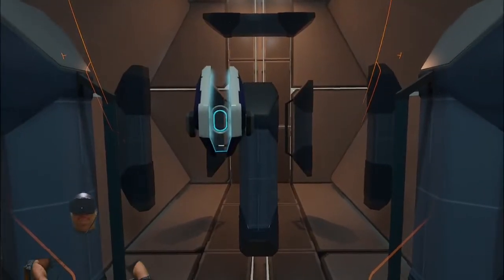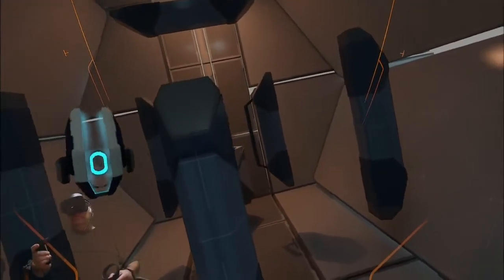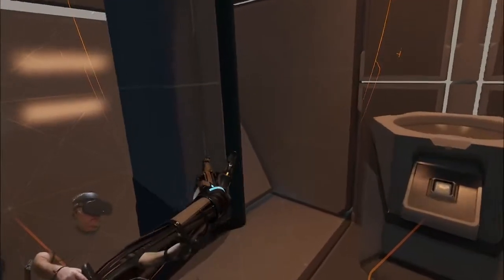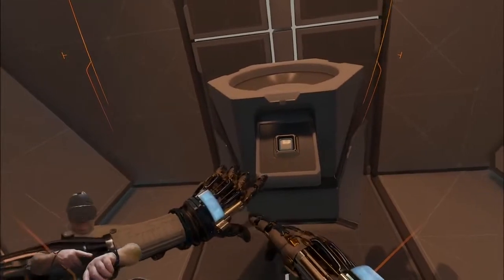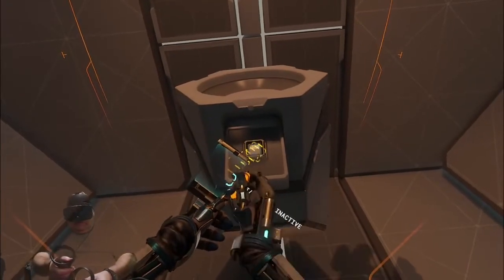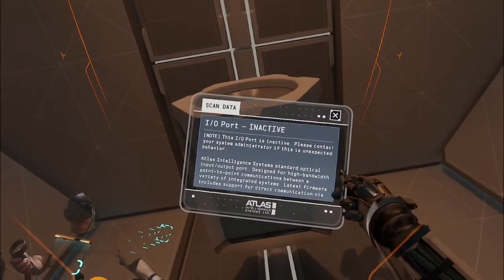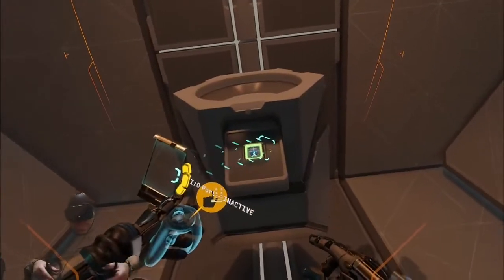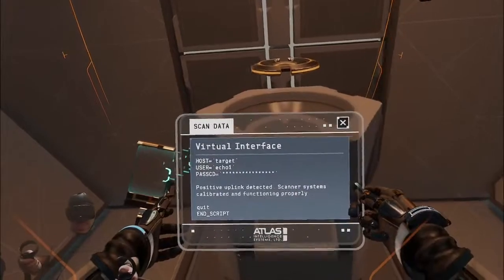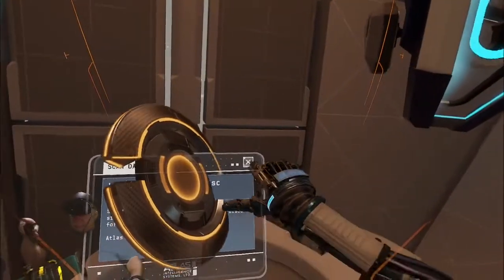Our scanning tool allows you to collect data on anything in the environment. Please exit the pod to begin calibrating it. Please follow me to the disk spawner at the back of the room. Now activate your scanner by pressing the button on top of your hand — both of your hands have this functionality. Now aim the scanner at the IO port on the disk spawner and hold the trigger to initiate a scan. Please scan the IO port to continue. After scanning something, its name will appear next to your hand on the scanner's data tab. To see the results of your scan, grasp the tab and pull it away from your hand. Pull the data tab now.